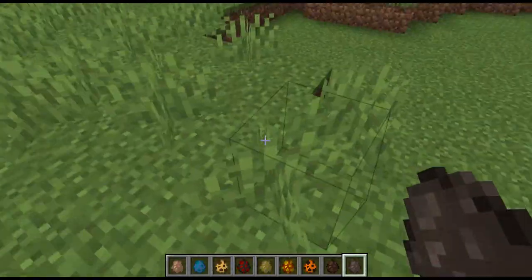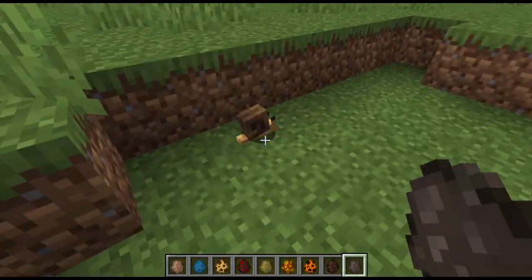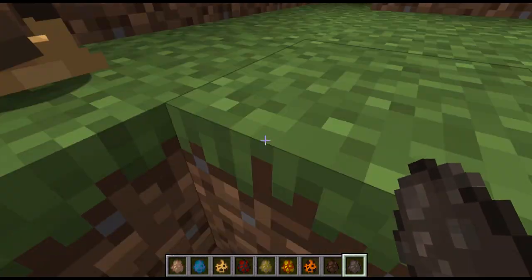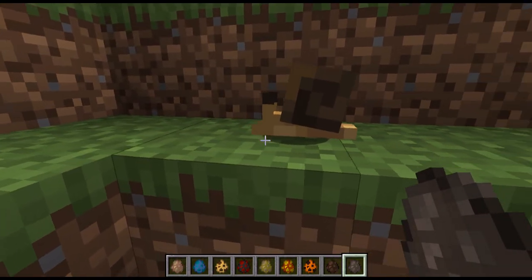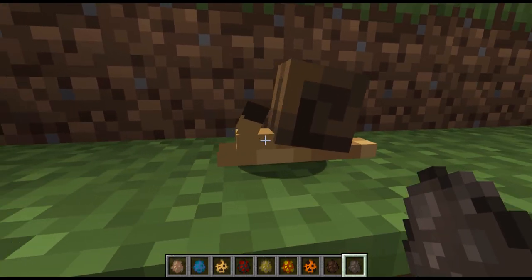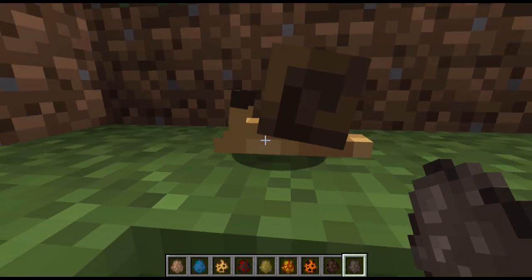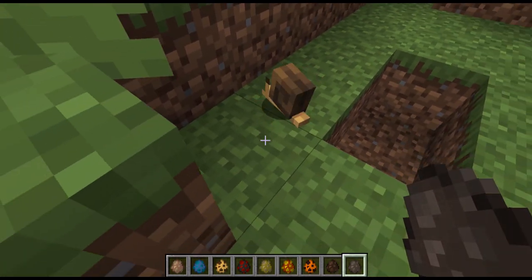First of all we have the snail - come here. Look at them, they're adorable. And the animations, I've noticed, are very, very dynamic. The snail looks squishy - the shell doesn't move, but the squishy bits move around, so I really do enjoy that. Look at them go.